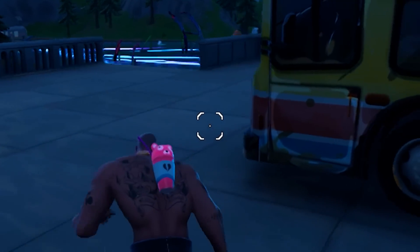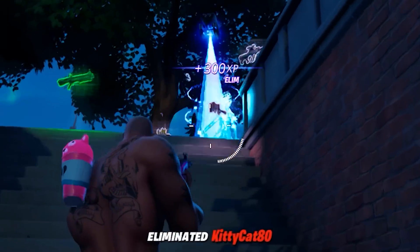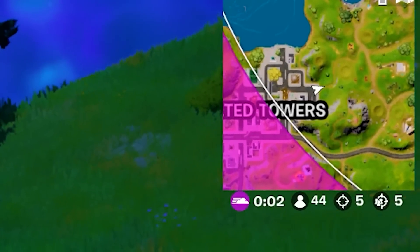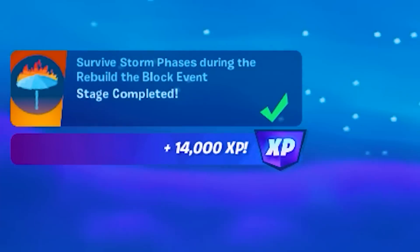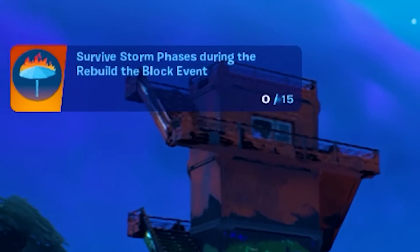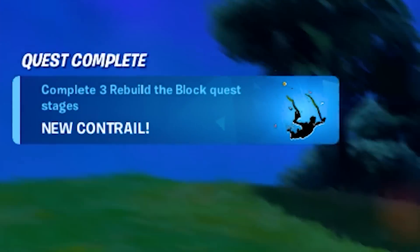We've got some enemies nearby trying to stop us — but it's not happening. Three, two, one — come on, give me the reward. Yes! There we go — it just popped up in the top left of the screen. And there it is, ladies and gentlemen — a brand new, beautiful contrail unlocked.